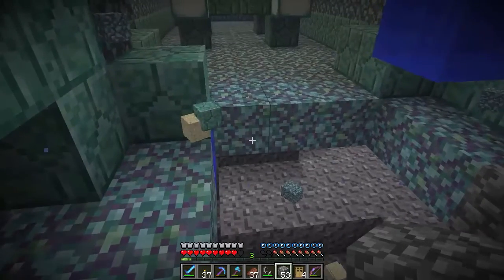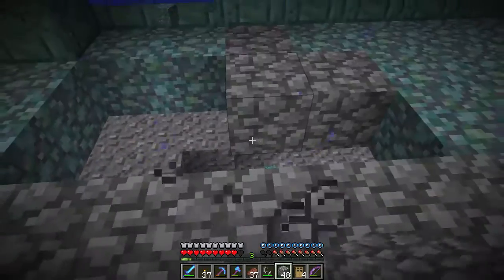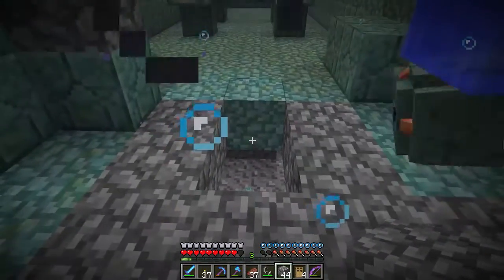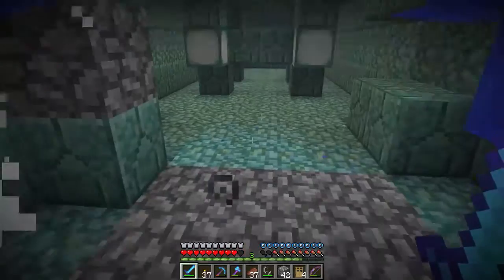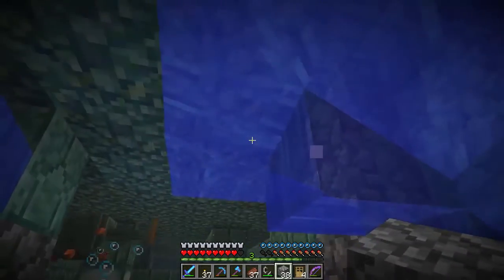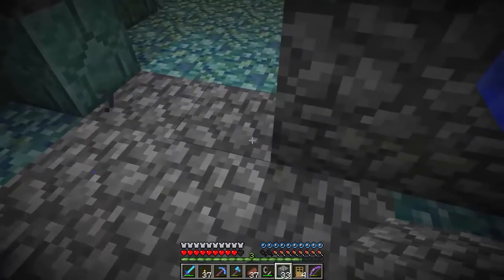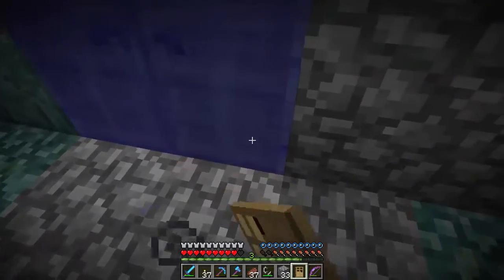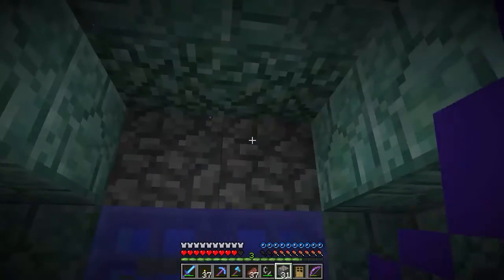So first of all let's get some blocks in here and get a bit of a defensive area, because what we don't want is to be up to our elbows in guardians. Let's just stick some cobblestone around here. There's our first one — go away. There we go, and back to the cobblestone defensive perimeter. And there, and there. Let's put a couple of doors in here. There we go — one there and one there. That'll do.